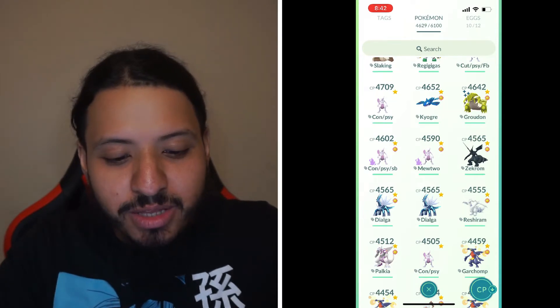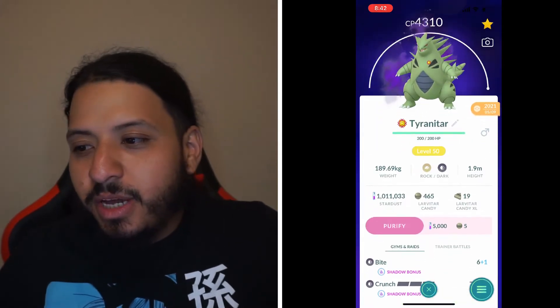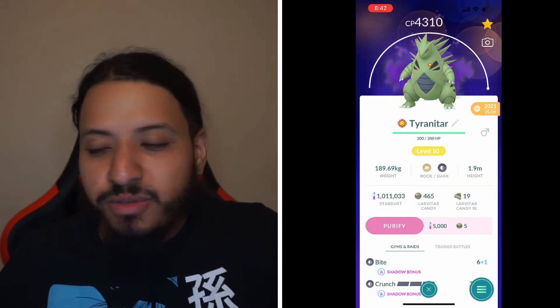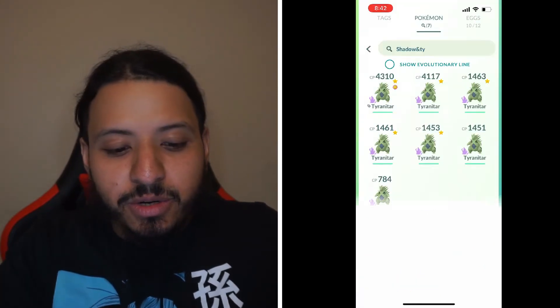Starting at number 15 with Shadow Tyranitar — TM it to Crunch. Tyranitar is going to do well against the two Ghost moves because it resists them thanks to its Dark typing, and Dragon Pulse is neutral, so it's fine there. That's number 15.